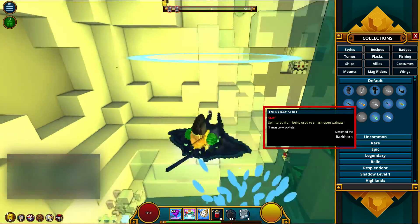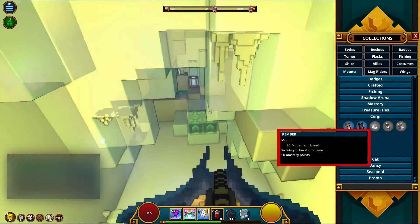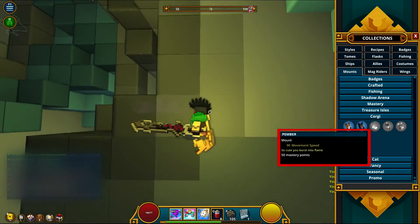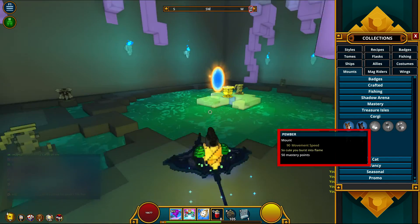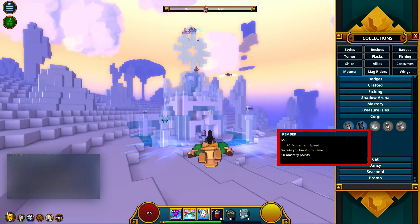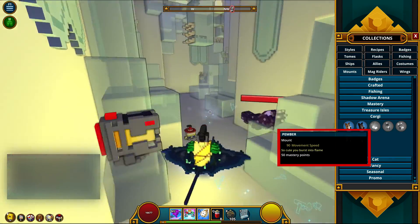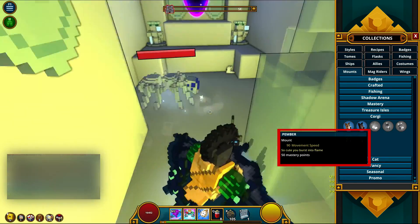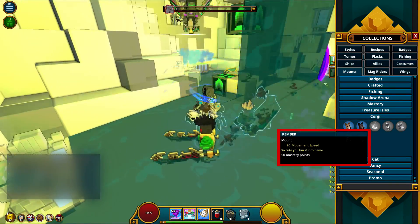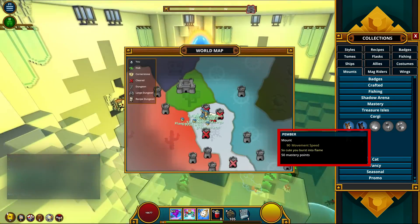Next, look at mounts. There are two basic mounts that will drop for you throughout the game — the pen block and the meow. Learning them will net you mastery as well. In the collections menu, the pen block gives you 50 mastery points — that's half an entire mastery level. Even better, duplicate mounts can be taken to your crafting bench and made into different variants. There are multiple pen block types and a bunch of different cats, and you can learn all of them — earning 50 mastery points each. That's a ton of extra mastery levels.